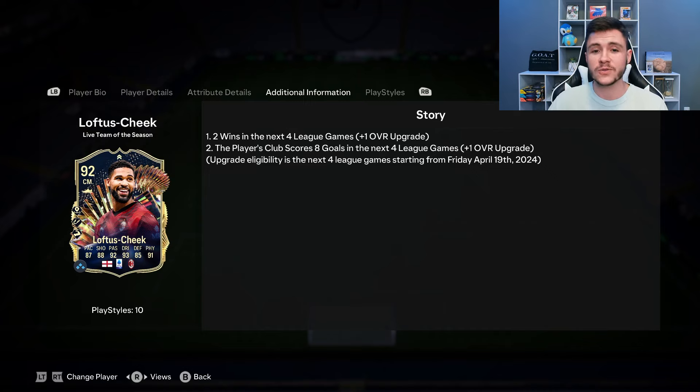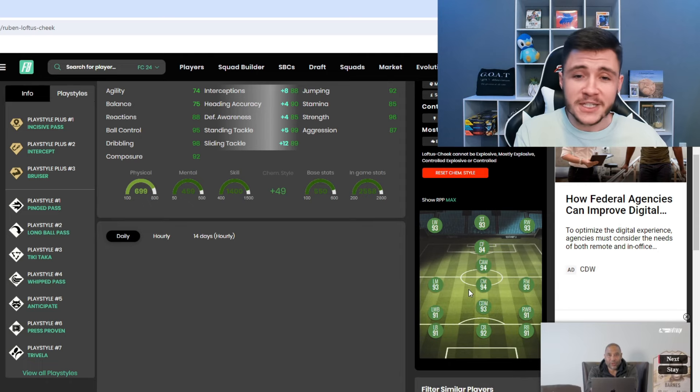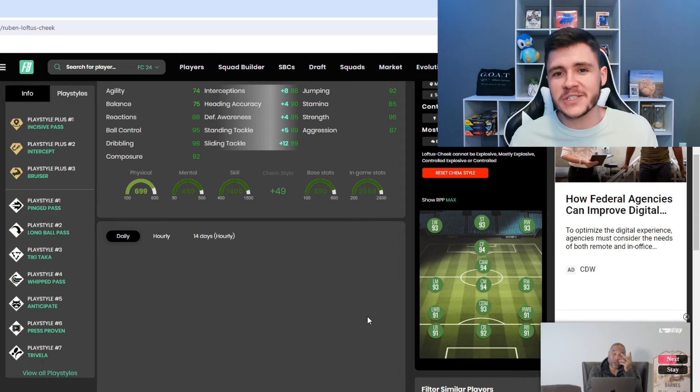If we jump on over to Footman, Loftus-Cheek does have 10 different play styles. He has the Incisive Pass, Intercept, and Bruiser play style plus. You have one play style plus that is really, really good for chance creation, and then two that are really good for defending, which is very much needed with his defending stats. He does also have Pinged Pass, Long Ball Pass, Tiki-Taka, Whipped Pass, Anticipate, Press, Proven, and Trivela.